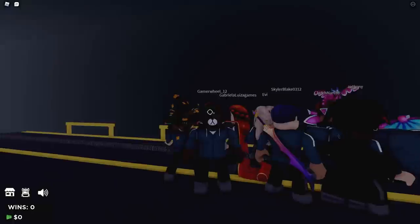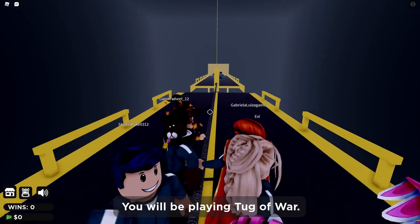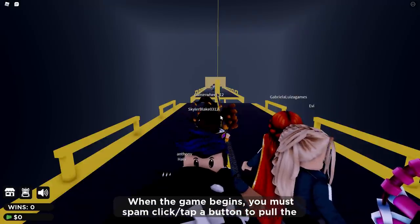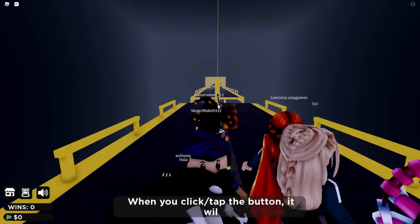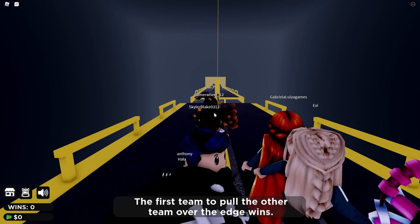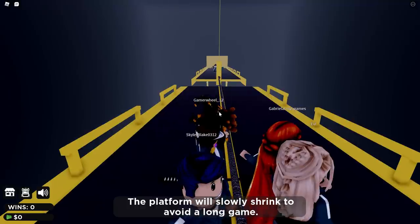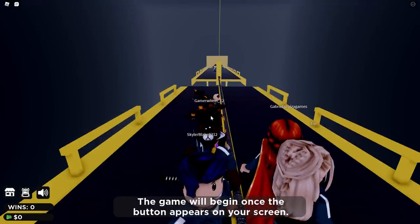Here we go — welcome to your third game. Not tug of war! You'll be playing tug of war. You've been separated into two groups. When the game begins, spam click a button to pull the rope. When you click the button it will change position. The first team to pull the other team over the edge wins. The platform will slowly shrink to avoid a long game. Let's do this — we got this!